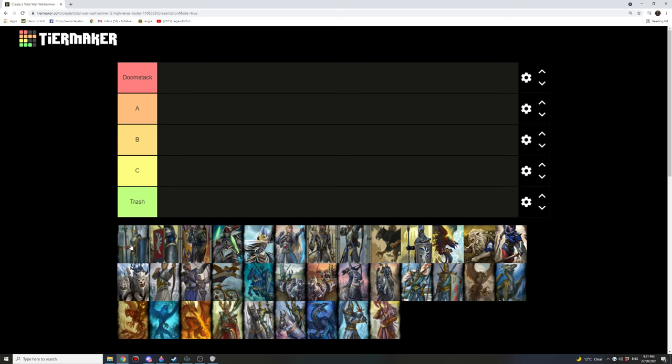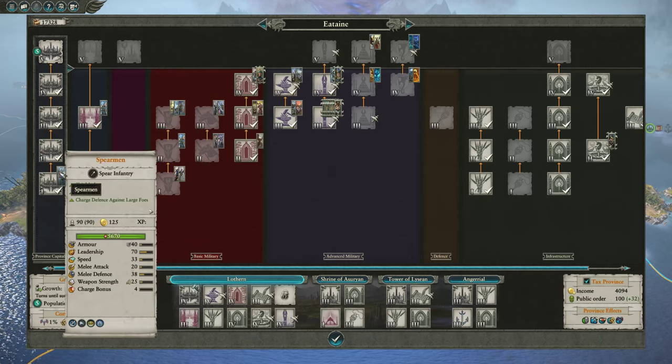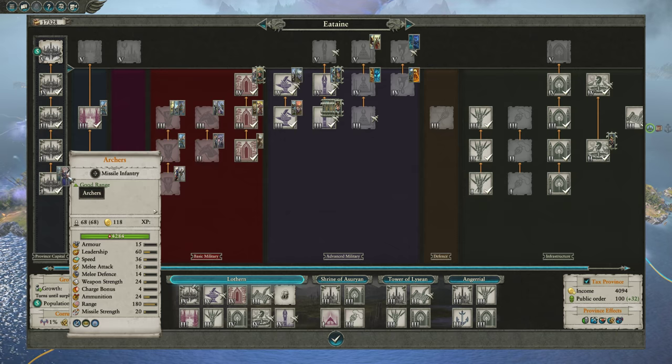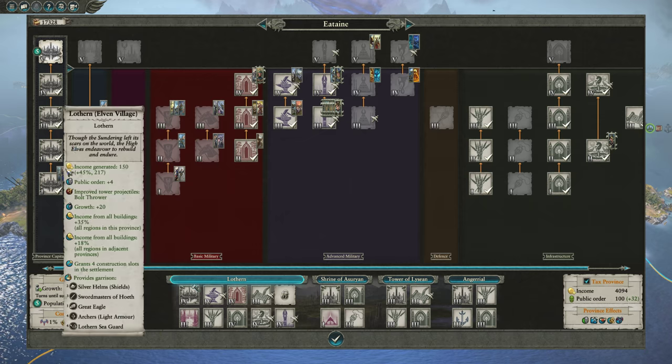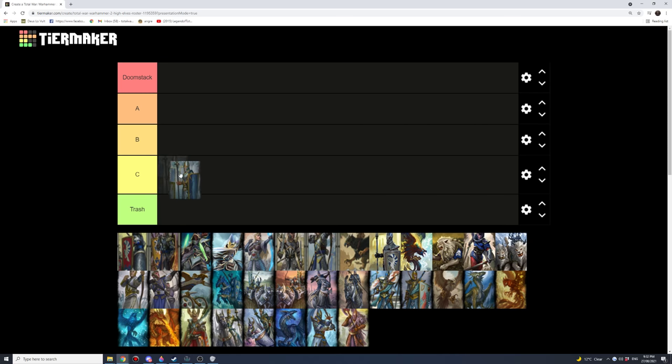Talking about the Spearmen first — the most basic High Elven unit. This one here is a C tier unit. While it's very convenient to recruit, because you can recruit it from any settlement at any time as long as the settlement's not a ruin, the Archer unit is significantly better than it, also recruited at the same tier, and it's just a way better unit and it's cheaper. I just don't think you need this one, but it's not trash — at least it's convenient to recruit. Getting a couple of them in your army is not a bad thing, but I would not rely very heavily on them.